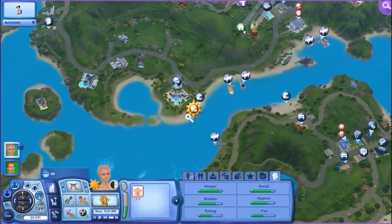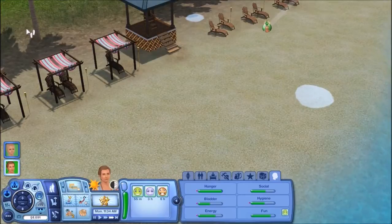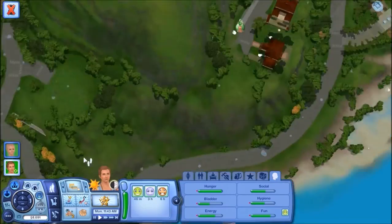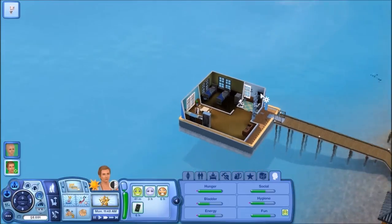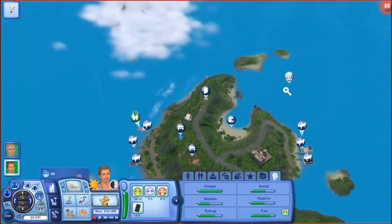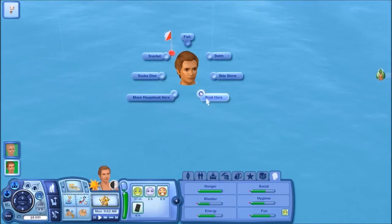Let's go ahead and head over to this beach and wait for her to get there. You can go and use the toilet quickly. Once you're done, I'm going to have him boat out to Rocky Reef. There's the flag. We'll have him boat there.